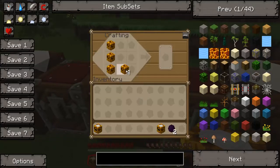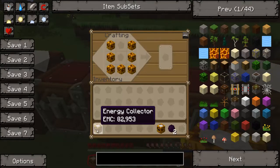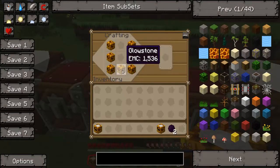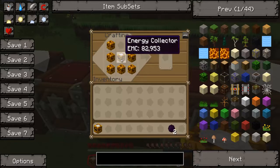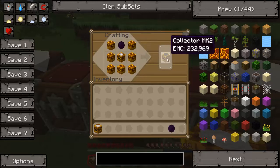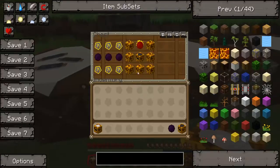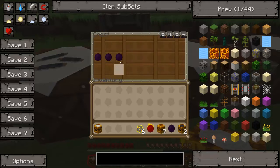For the Collector Mark 2, you put glowstone around the outside — it's pretty much like the Energy Collector except the furnace is replaced with glowstone. Then you put the Energy Collector in the middle where the block of diamond was, and Dark Matter on top. That gets you a Collector Mark 2.